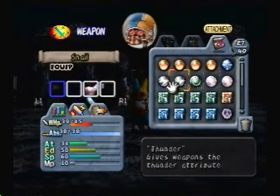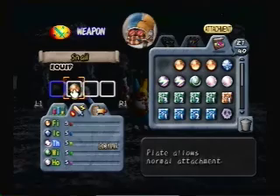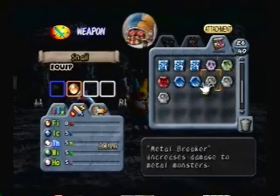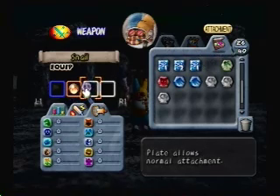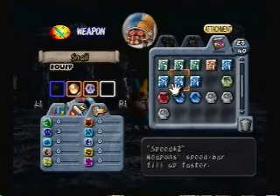Then you have elemental attachments - fire goes up by three. You have anti-attachments which has all of the anti-elements. I take the undead - the undead, which is the second one on the left - goes up by three. Speed goes up by three.